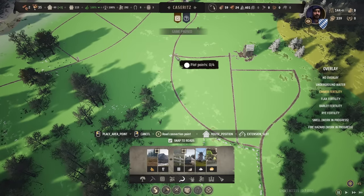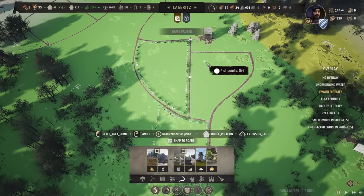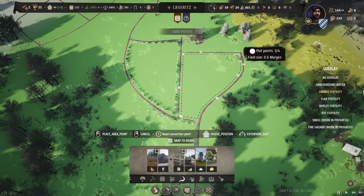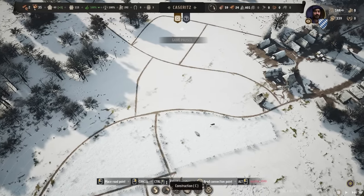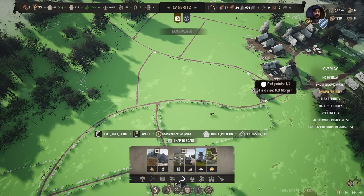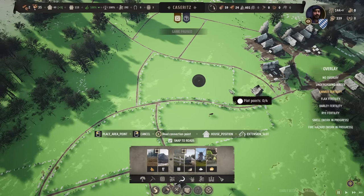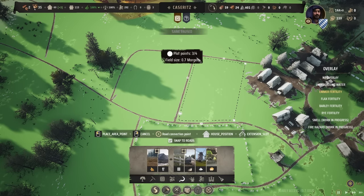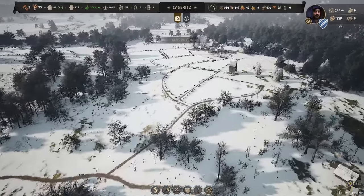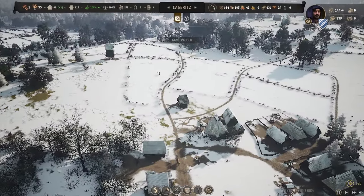This entire area will just be one field — that should be golden. Then this one is effectively the same deal. Over here I think we're going to cut in like this, giving us a pretty long field. This field is actually exactly one Morgan — you love to see it. That is a nice little square right there. These fields are pretty big, but that is just because we have so many oxen — they will be working this nonstop.